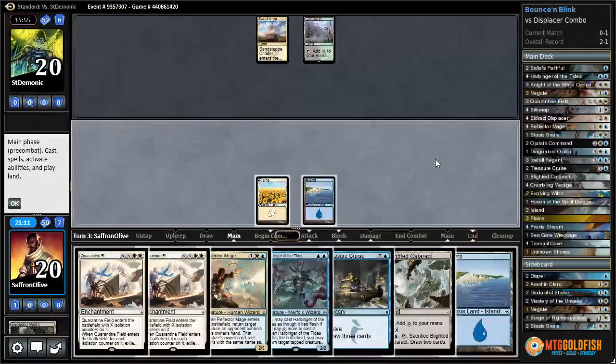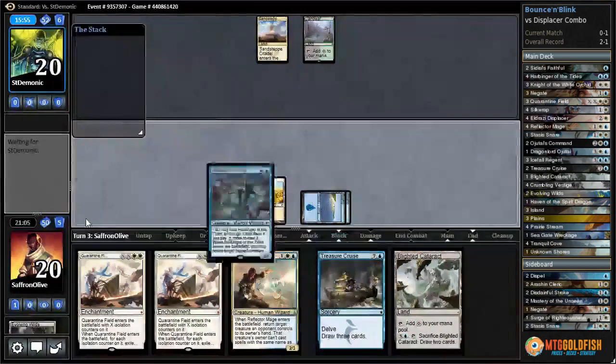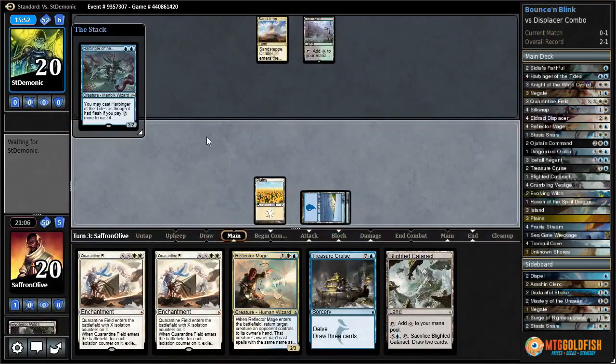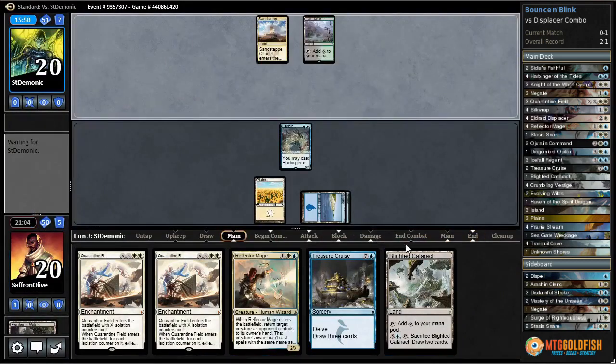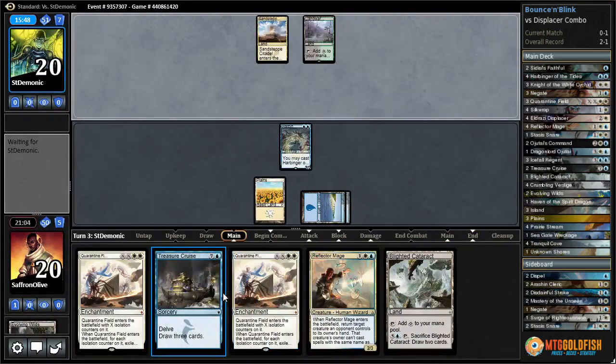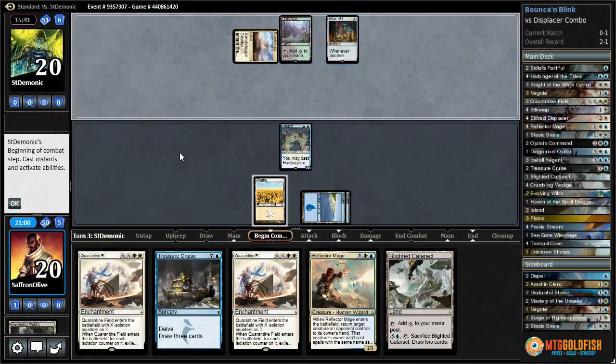Our opponent does not have a two-drop - nice. We're just gonna cast this Harbinger just to have some pressure on the battlefield, and we still have the Reflector Mage in hand. We're gonna have four lands. Once we get to five lands we're in pretty good shape - that's five lands, casting everything in our deck. We've just had a hard time getting to five lands. There's the Altar - we don't mind the Altar right now.